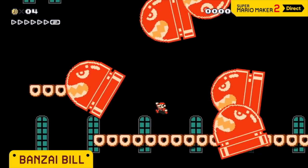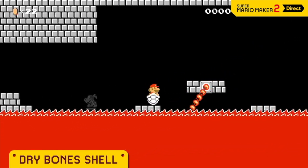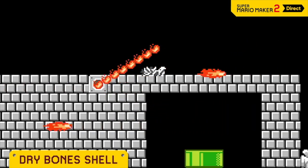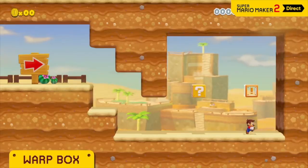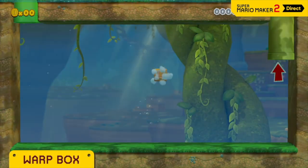You've got a bunch of new enemies — Boom Boom is in there, and tons of other stuff. You have an incredible number of options from platforms to enemies to keys to items to red coins. It's created an incredible level of depth for what you can build. The biggest new addition though is the 3D World style.